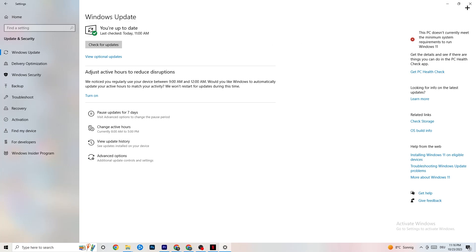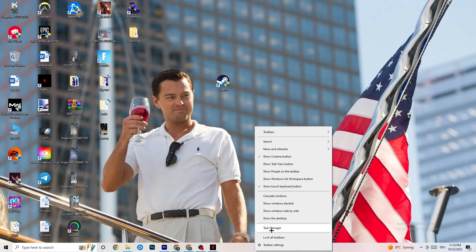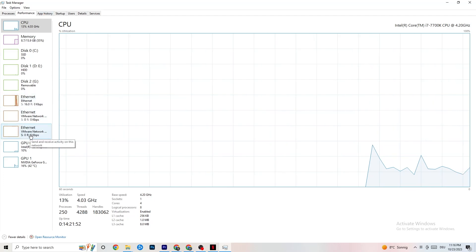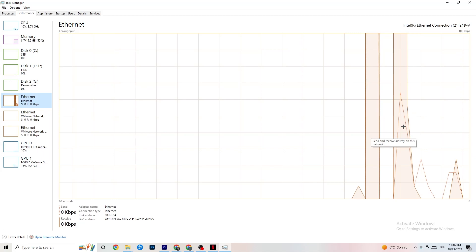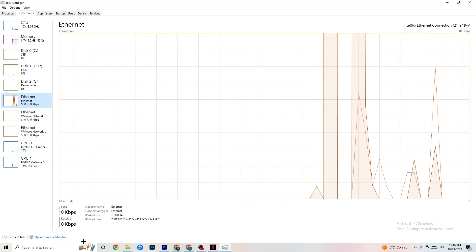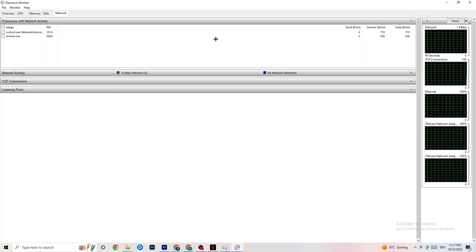Once you're done with that, go down to your taskbar, right-click it, and open Task Manager. Wait for it to load. Now go to the top left corner, click on Performance, and look at your Ethernet — you can see whether it's working. Afterwards, click Open Resource Monitor at the bottom left of your screen.